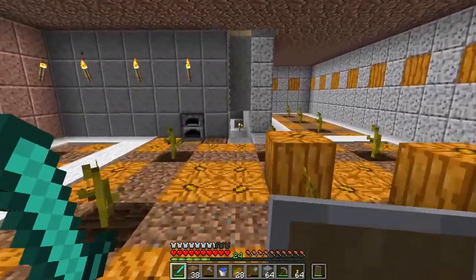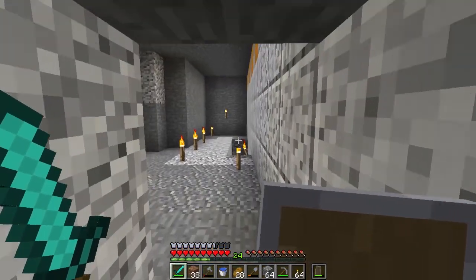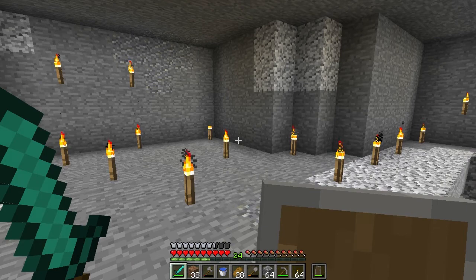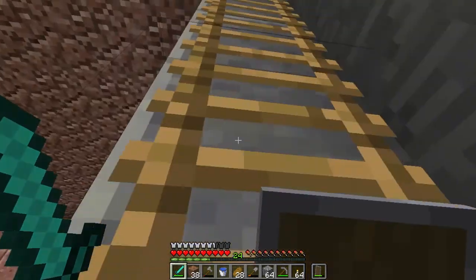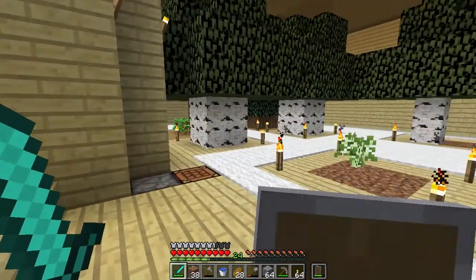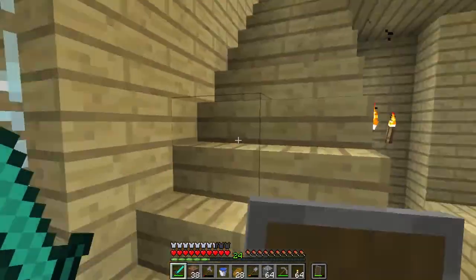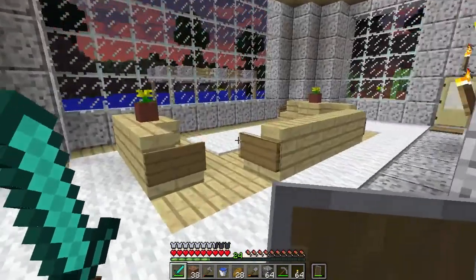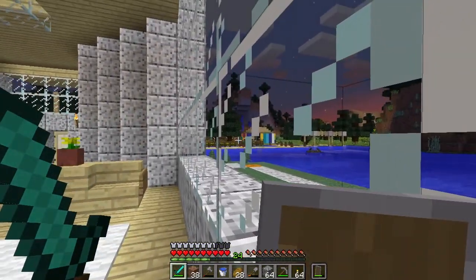Now I can do my enchanting table. Over here I finished this wall — I put polished andesite because it went with the other polished blocks. Opposite is where I'm planning to do the enchanting area so I'm just starting to dig it out. I thought I might grow the reeds in here as well. While I was doing the pumpkin area I thought other people might want pumpkins, so I could put a little shop next to the wool shop.